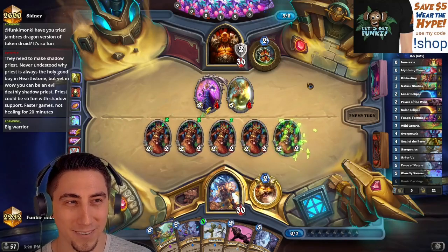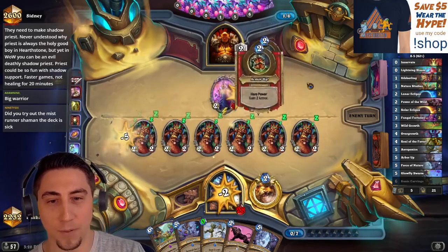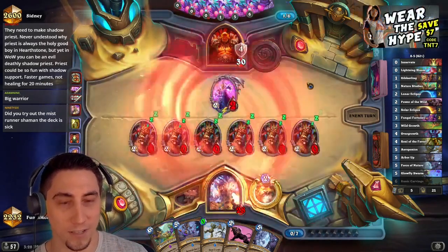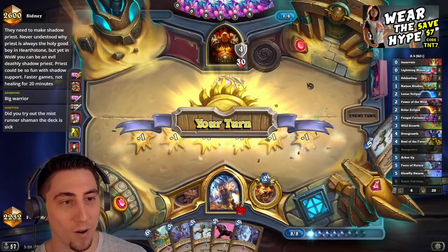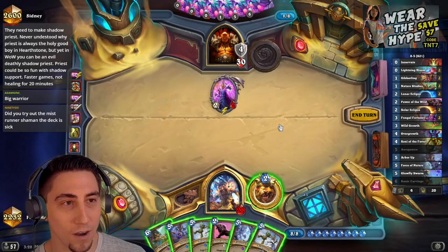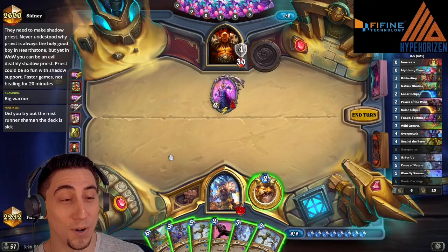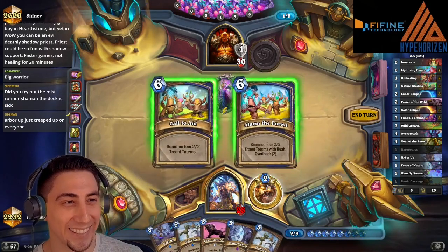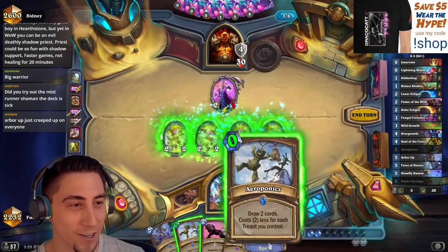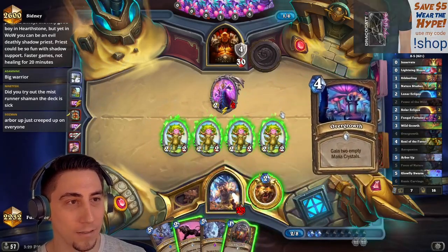They have another Bladestorm. I feel like the best Priests are the ones that end up playing someone else's cards, because they don't have their own win conditions so they have to steal other win conditions. Double Bladestorm — oh my gosh! Okay, well we have to kill this going into seven now. That was sick. Get some free card draw out of it I suppose.